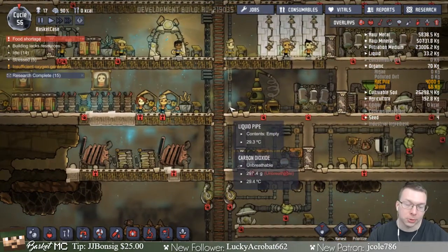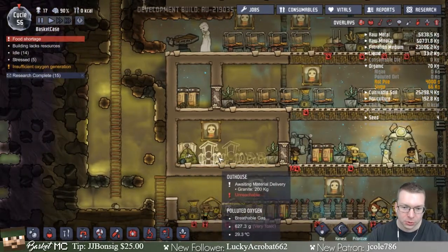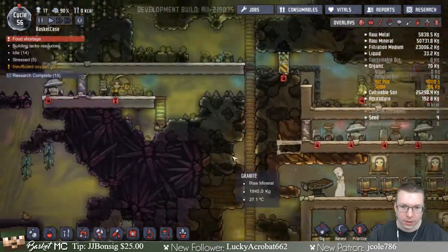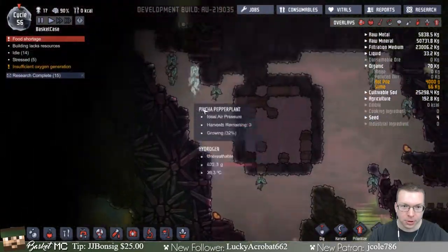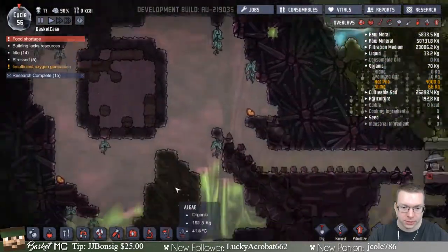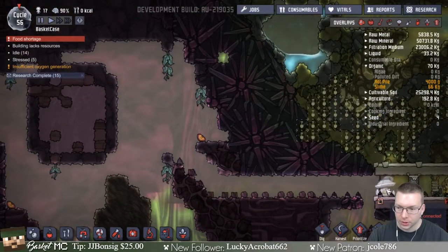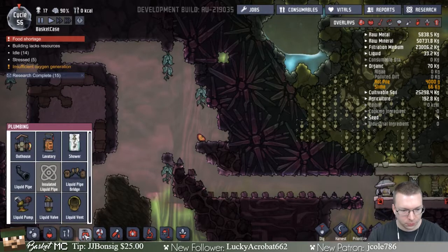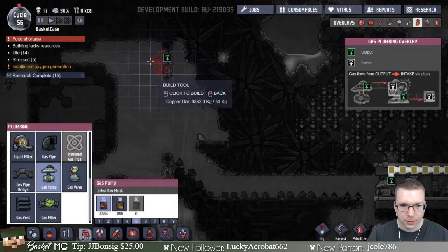They take power though, so only if we have power. I think that's high priority. I also want to get the hydrogen — a bunch of it is up here now and it rises. Part of me wants to try and get another pump up and running over here. Before we unpause the game, let's see if we can get a gas pump to be up here.